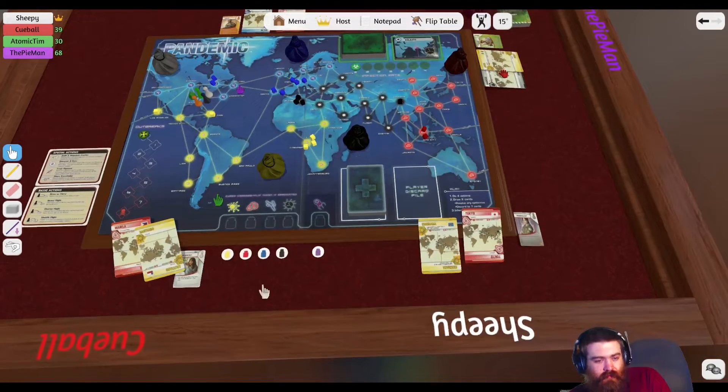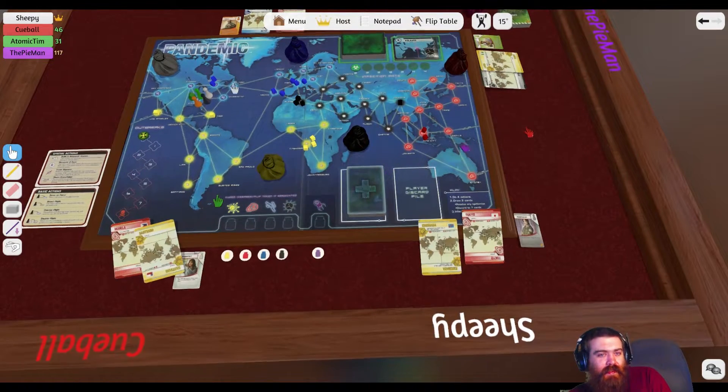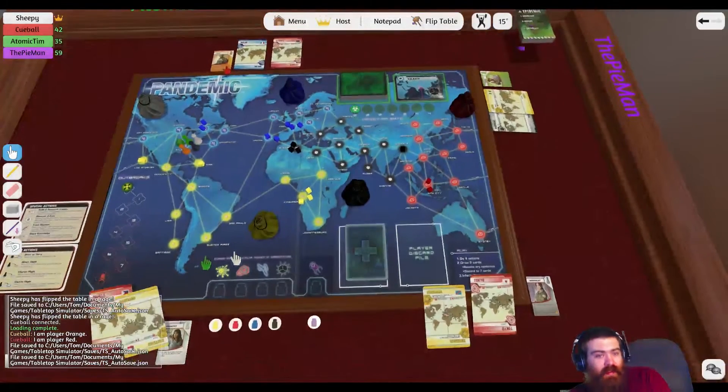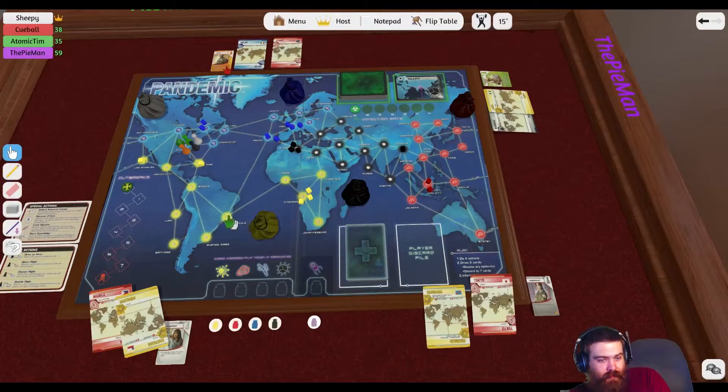The city itself is literally a giant slum. Basically Tim, you can see the special abilities. Tim can remove all the cubes for one action. So when you go to a city you can remove one of the cubes as an action — to stop it going up to four. But I can remove all of them as one action. And when we cure a colour, I can remove them as a move turn so I don't use actions when curing.